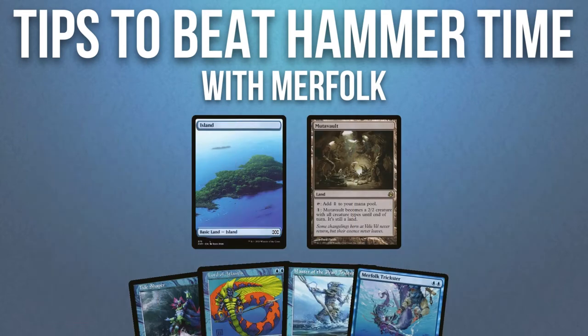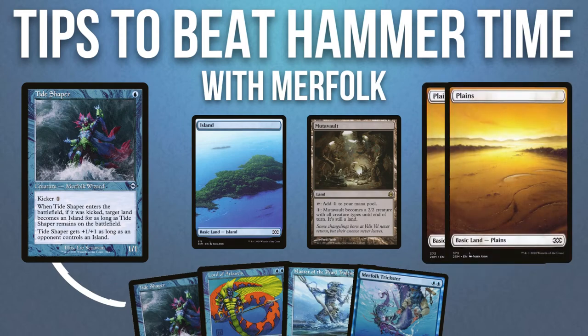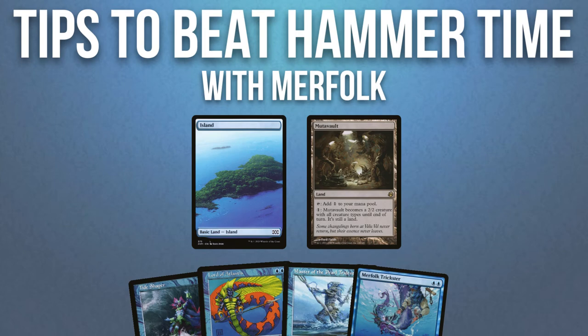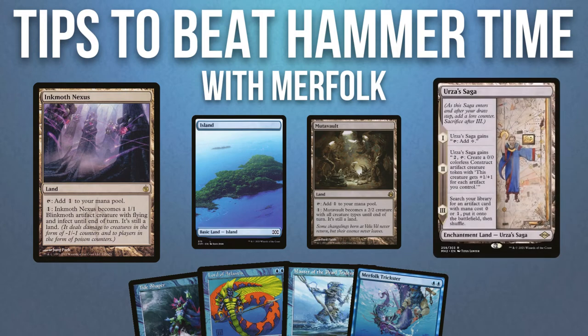If the only thing you can play is a Tideshaper and your opponent only has a creature out, then passing the turn isn't a bad idea, even if you're doing nothing. This does put pressure on your opponent's board state. Try waiting for an Inkmoth Nexus or Urza's Saga to come out onto the battlefield before you use your Seas effects though.